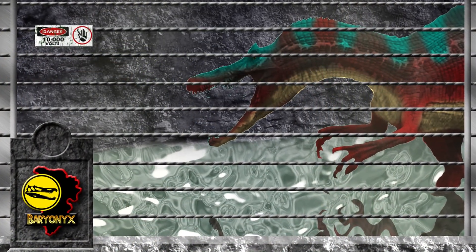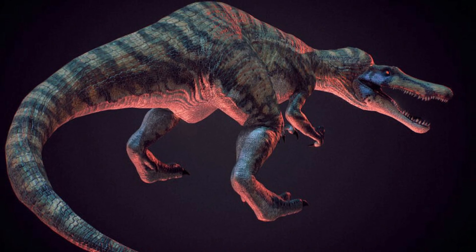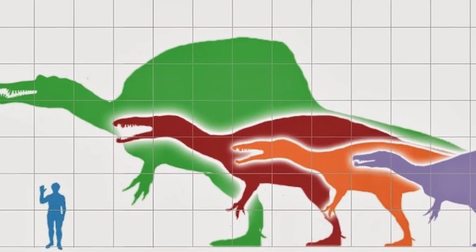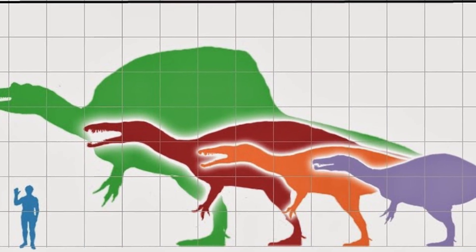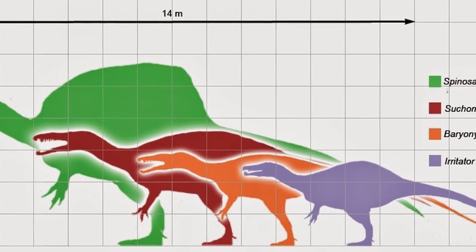Though we do not get to see the Baryonyx in the first Jurassic Park movie, it was indeed planned to be included in its own paddock located near a river. Baryonyx was one of the dinosaurs classified as Spinosaurids, and belongs in the same family group as the Suchomimus and Spinosaurus itself. Being the smaller of the three featured within this franchise, Baryonyx is still a deadly dinosaur, and one that deserves respect from some of the herbivores that live amongst the islands.